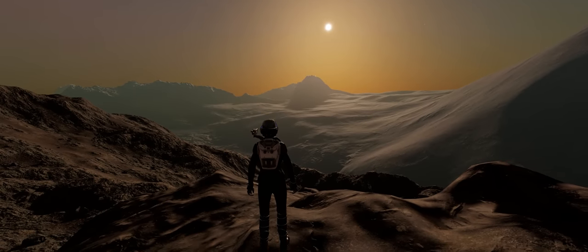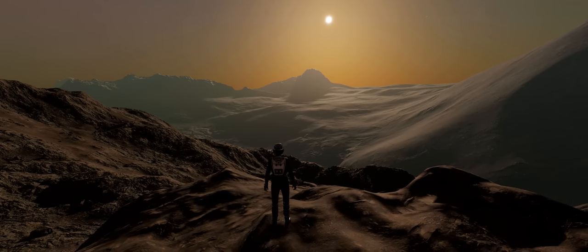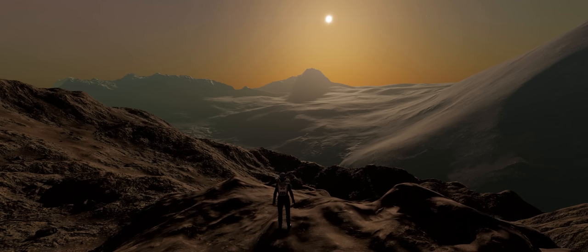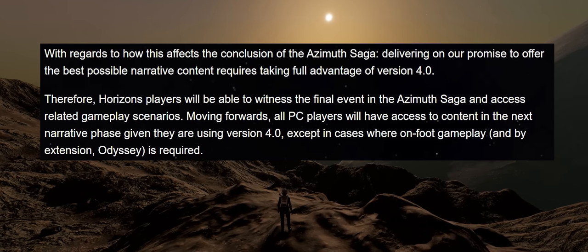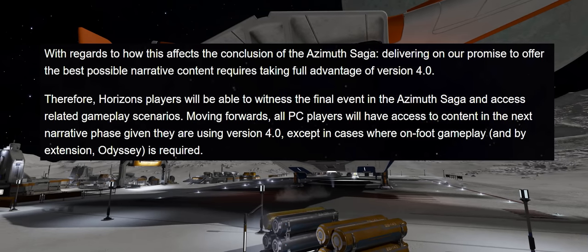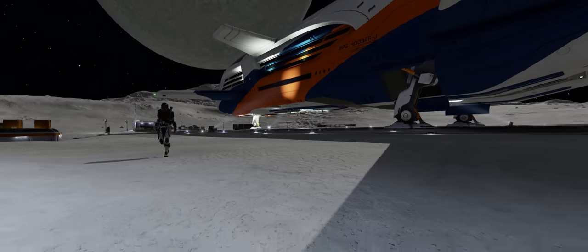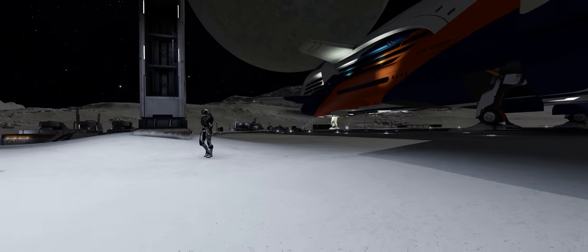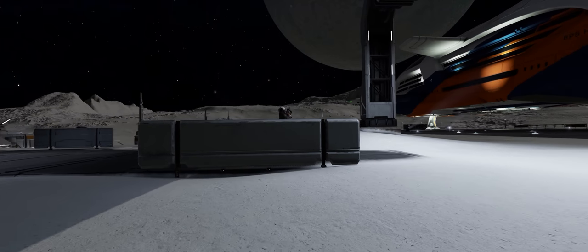Horizons players won't have access to tenuous atmospheric worlds or any on-foot related gameplay — that's to say station concourses, carrier interiors, on-foot POIs, or Odyssey's new rank progression through mercenary and exobiology. The announcement further states that delivering the best possible narrative content going forward will require codebase 4.0, but Horizons players will still be able to witness the finale of the Azimuth saga before the new codebase option arrives. Going forward, Horizons 4.0 codebase players will have access to narrative content in the next phase, except in cases where that content requires on-foot gameplay and therefore the Odyssey expansion.